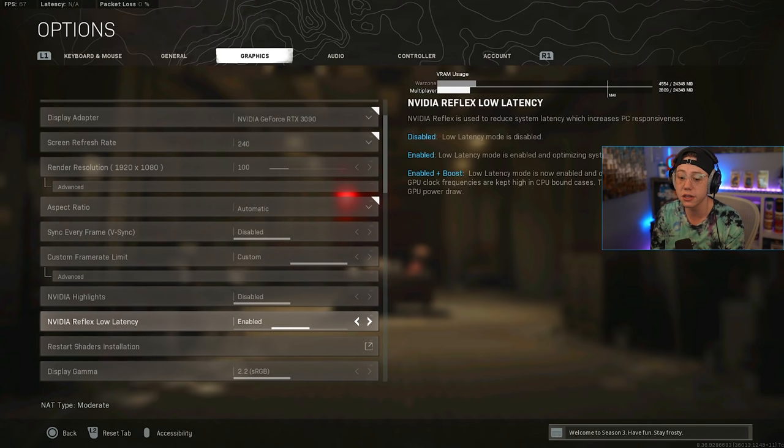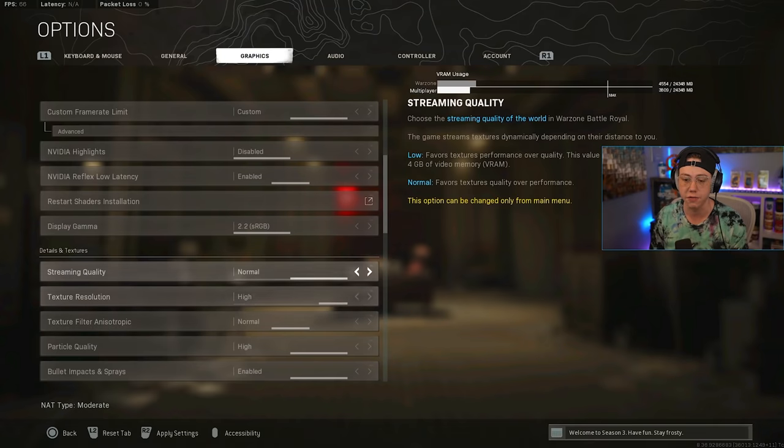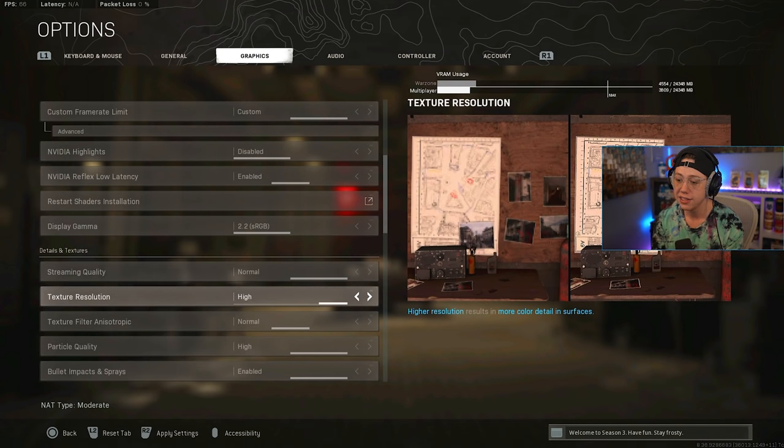Reflex Low Latency I have enabled to make things feel a bit smoother. Some players use Enabled Plus Boost; others don't use it at all. It's PC-dependent — a quick Google search will tell you if your GPU or CPU benefits from it. For textures and details, streaming quality is on Normal, texture resolution is on High. Having the environment look smooth looks better overall, and also benefits video quality.